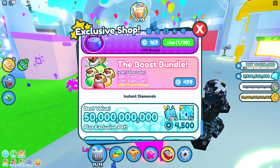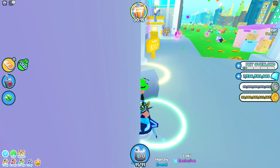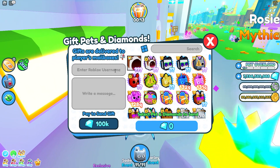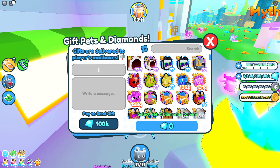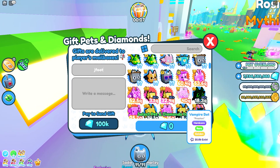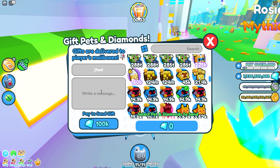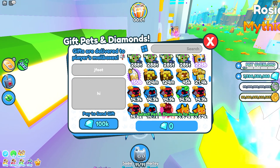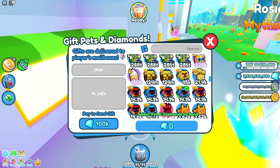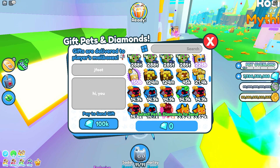He's going back to Pet Simulator 99. That's similar or something similar to 99. I'm just gonna type in this username — J Foot. Let's see. I just typed it and I'll send it like that. Who's J Foot? It's just a random username.